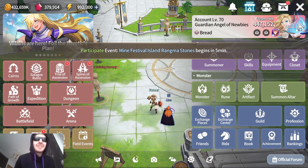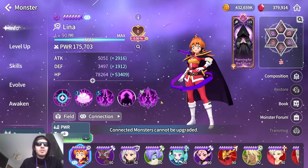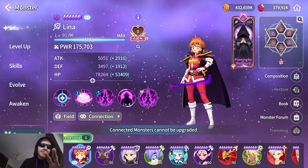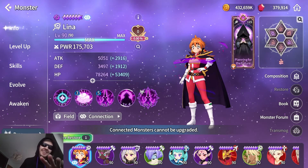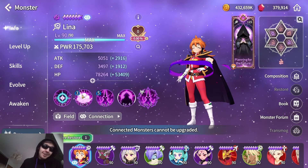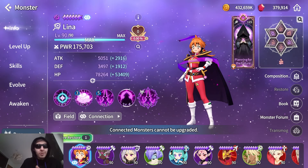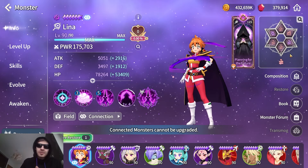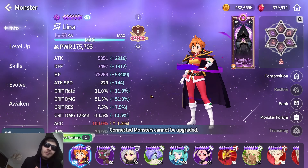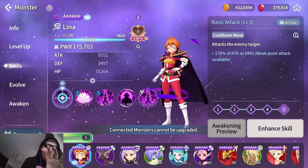We're gonna be testing our new premium collab unit, the Dark Lina. I have already sold the Fire Lina because I don't really like her, but the dark one is promising. I think that one is definitely better than the fire one. I'm using the same runes as with the fire Lina — I know people were asking why swift, why swift weak point attackers.